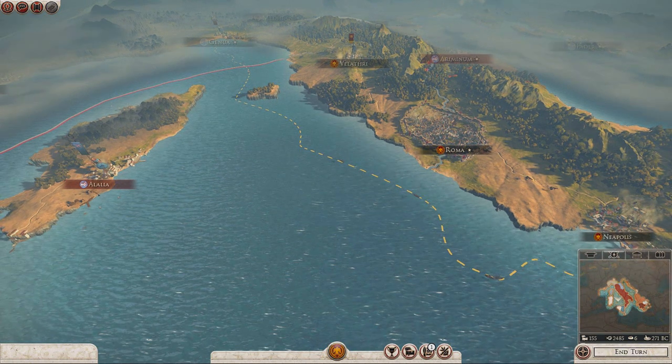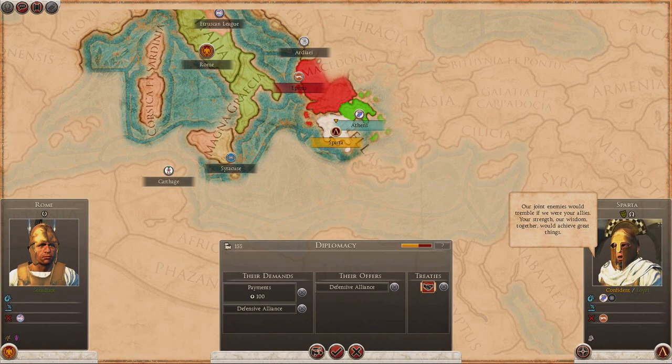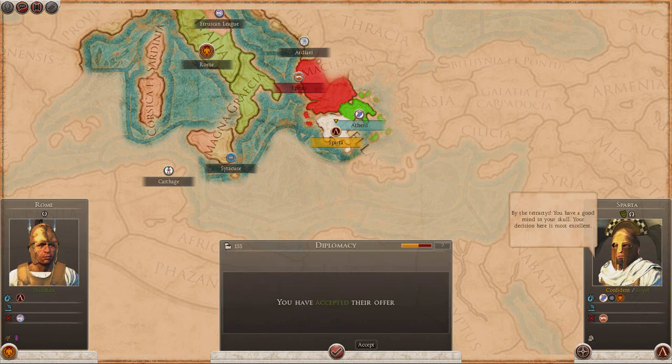Let's go ahead and end turn. So of course — Mr. Sparta — they're asking us for a defensive alliance, and only 100 for it, so that sounds good to me. Let's go ahead and do that. A defensive alliance with Sparta is a nice thing.